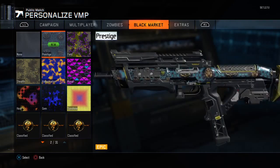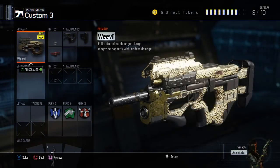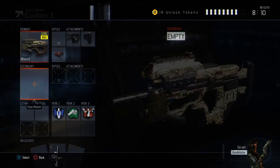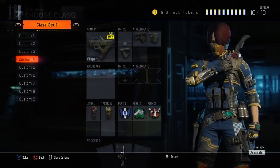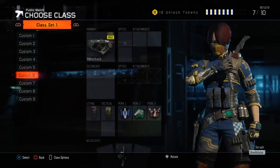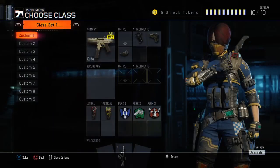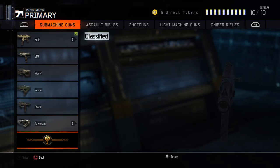Ooh, I've never seen that — that actually looks really cool, never looked at that before. I also wanted to show you guys all the weapons. The Pharaoh. If you guys want to look at these yourself and you don't have Diamonds yet on anything, just pause the video. They added a new weapon called the HG40 — it's the MP40 brought back from World at War and other COD games.